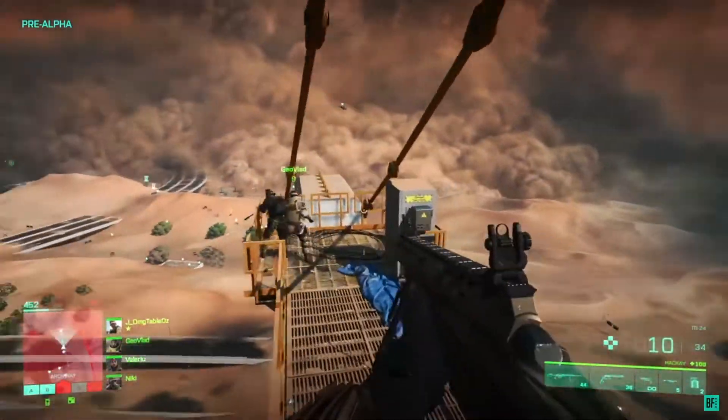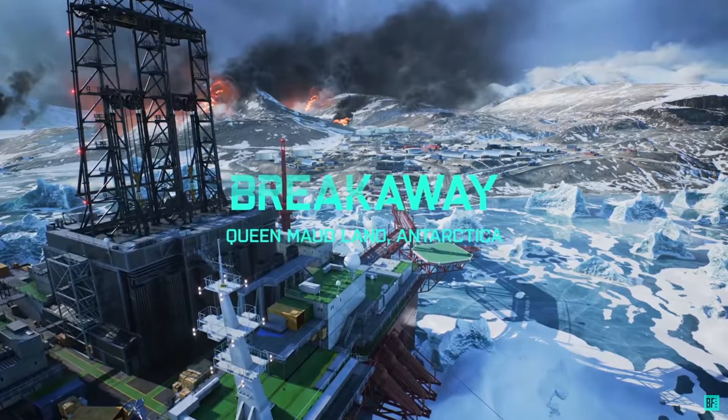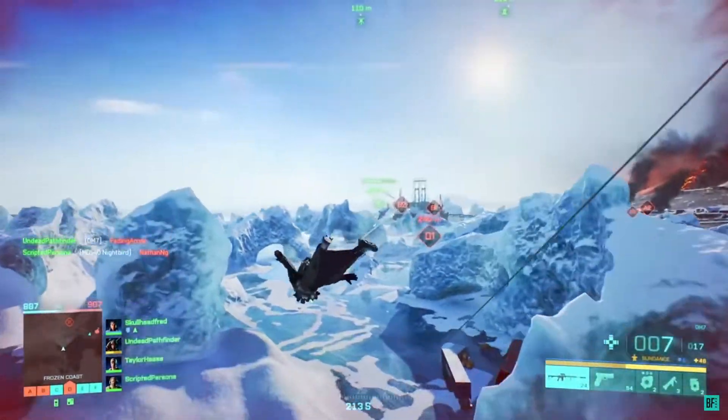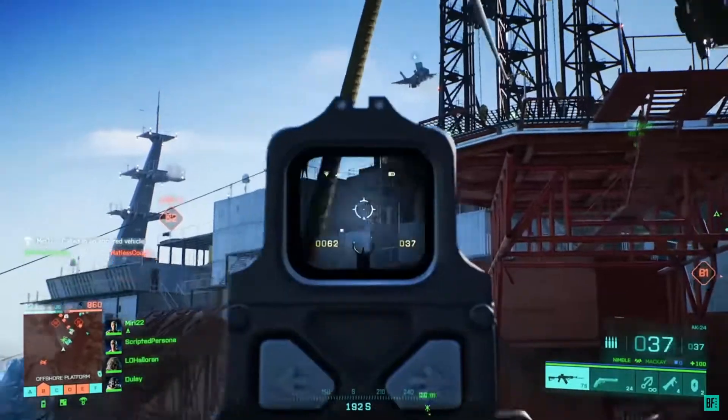Moving on to the next map — Breakaway, set in the Antarctic. This place is massive. From what Dice has said, this is actually one of the biggest maps at the game's launch, which is insane knowing how big maps were in the beta. Interestingly, old gen Xbox One and PS4 players won't be getting the full-size version, so it's funny thinking about how the largest map in the game won't be available for old gen.